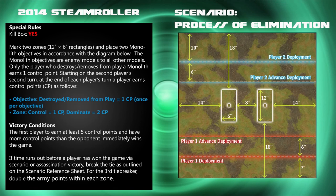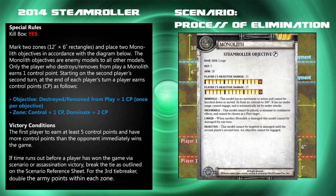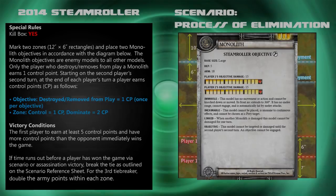This week's scenario is Process of Elimination from the 2014 Steamroller Packet. The scenario has Killbox Artifice in effect and consists of two zones which can be controlled for one or dominated for two at the end of the second player's second turn. You will need to destroy the objectives in the zone as they are contesting models. The objectives have a defense of five, armor of 18, and 15 health boxes each.